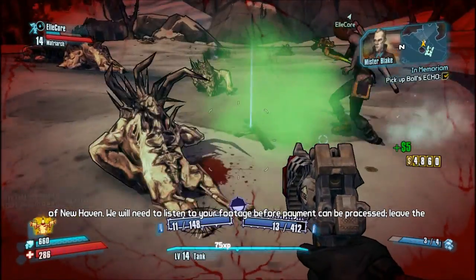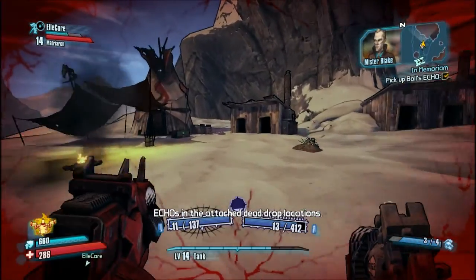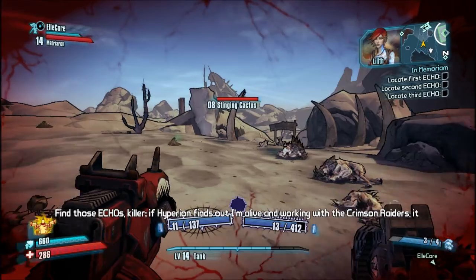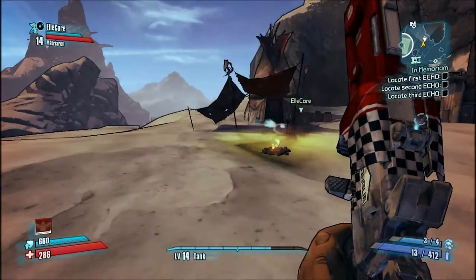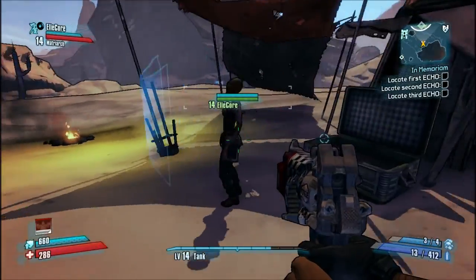I got a pretty good assault rifle. Let's see this guy — did he have any loot around? Find those echoes. If Hyperion finds out I'm alive and working with the Crimson Raiders, it could be New Haven all over again. Wait, I got an assault rifle — see if you like this.